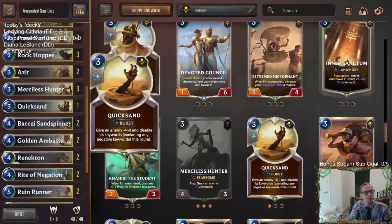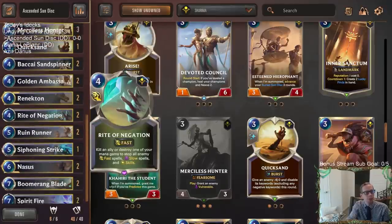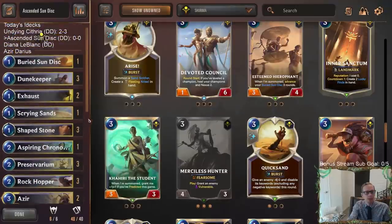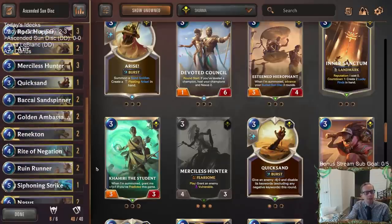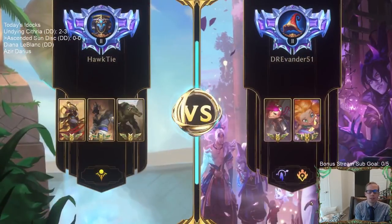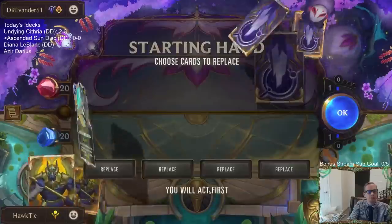We're also playing Spirit Fire for the aggro decks. Less Siphoning Strike and less Quicksand — kind of trimmed those. This is a mid-range deck that plays different games depending on what's happening, so you want different tools. You're not just trying to curve out and do the same thing every single game. Let's go play our five ranked games — I'm excited about it. Even if it doesn't do the best, it's an enjoyable deck.